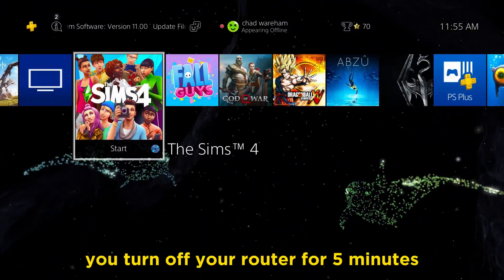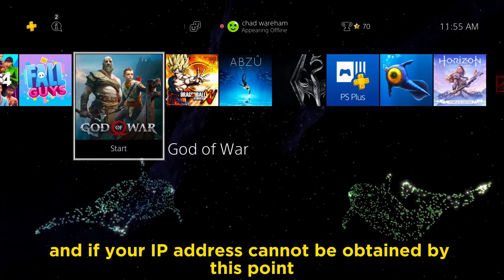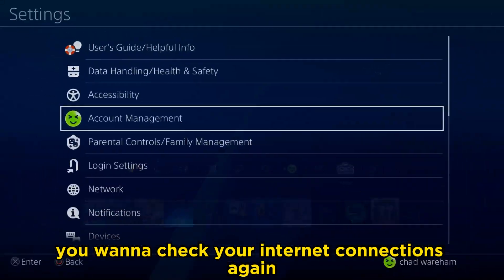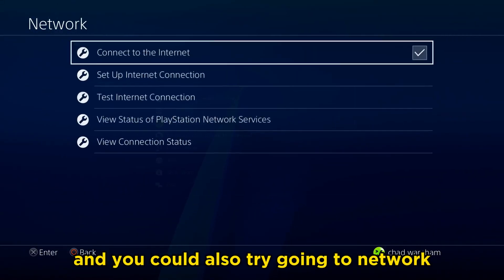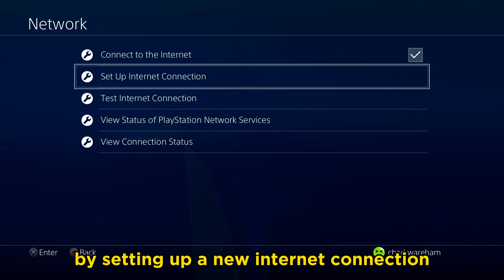They also recommend turning off your router for five minutes then restarting it. If your IP address still cannot be obtained, check your internet connections again, and you could also try going to network and setting up a new internet connection.